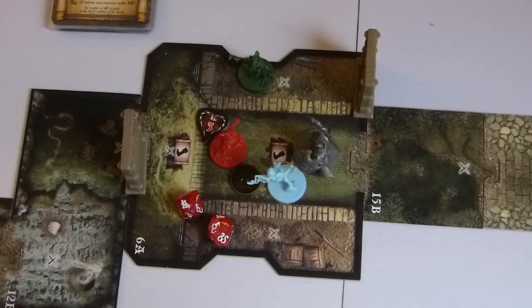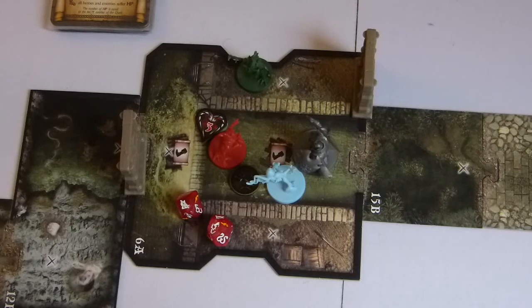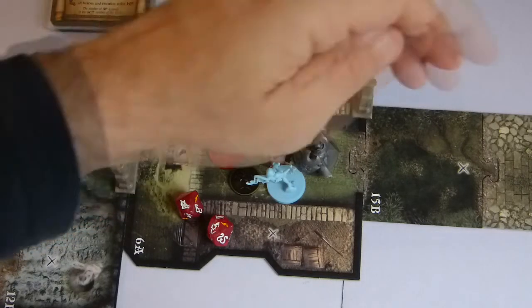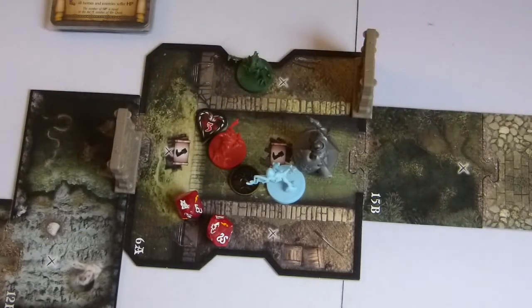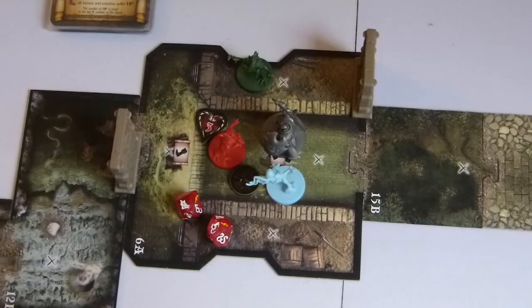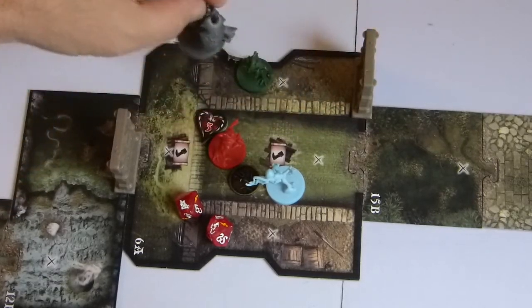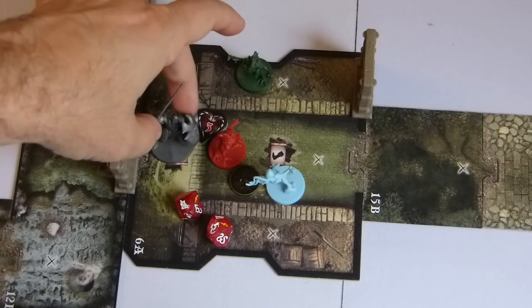Ecarus suffers an additional damage point. Could Shae use her free Soul Shout action? She started her turn but is now dead — let me check. It's a free action but we're no longer in her turn, so she cannot do it now. Ecarus has done what he needed to do. He won't move — wait, he can move since he dominates the zone and won't be attacked. He moves toward the door.